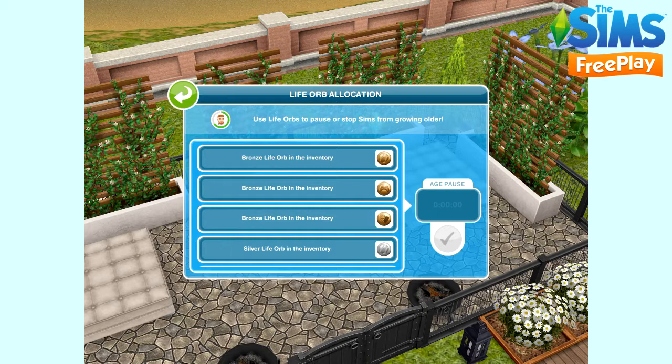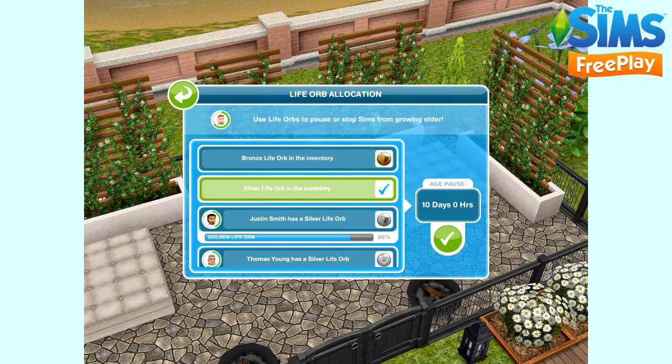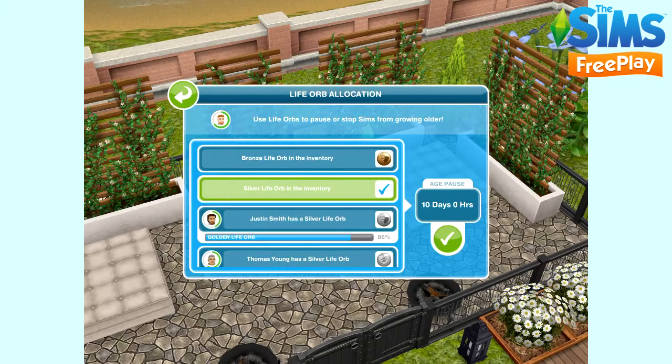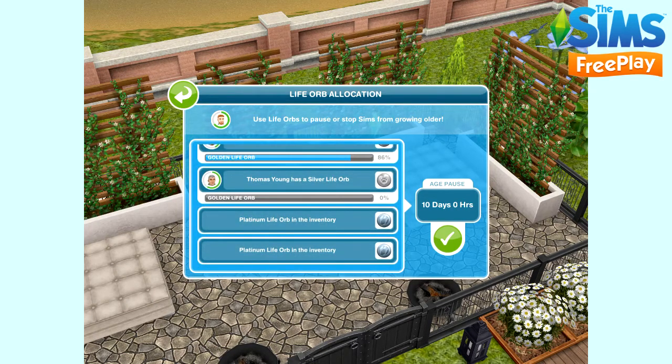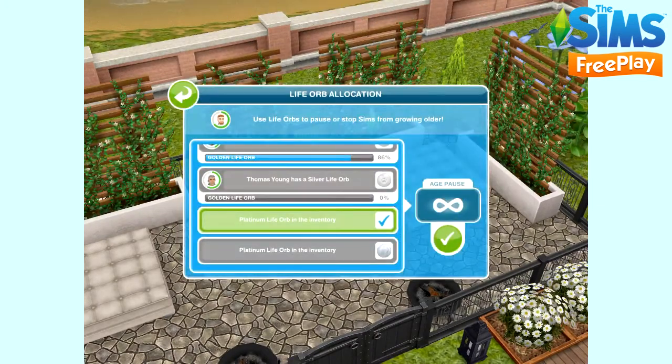If we click on the pause button, it says life orb allocation. This is how we can pause a sim's life by selecting one of the life orbs. If we select the bronze one, that gives us three days. If we also select the silver one, that gives us ten days total — a silver gives you seven days and that adds on to the three from the bronze one, so that will use up two life orbs. Or you can use a gold life orb, which pauses your sim for 16 days — I don't have any currently though. Or you can use the platinum one, which will pause forever. You can't use the other life orbs if you're using a platinum one — it will come up with a pop-up, which is good because you don't want to waste your other life orbs when you don't need to.